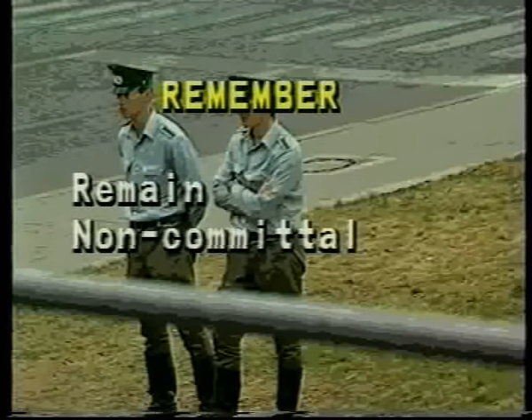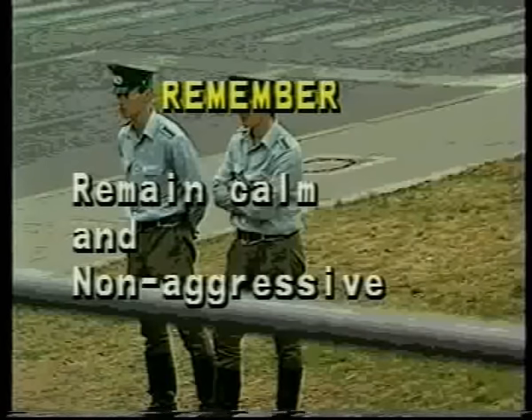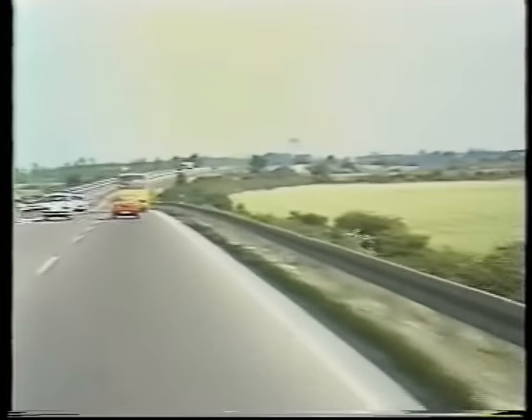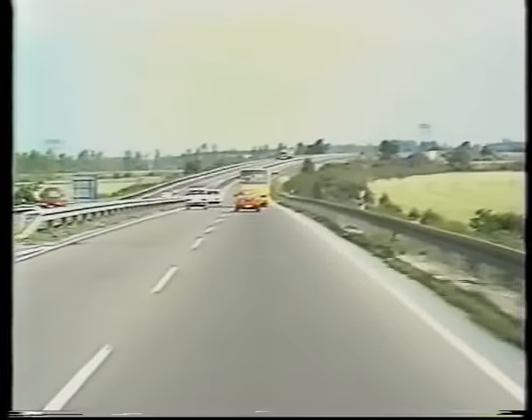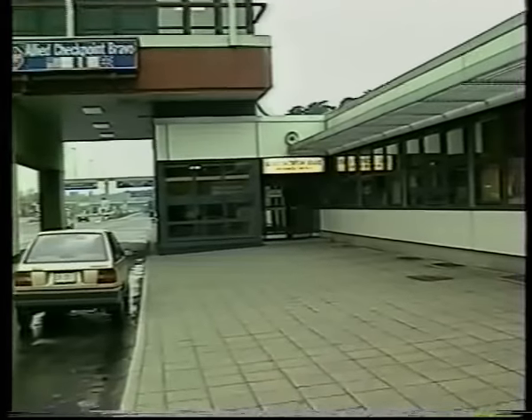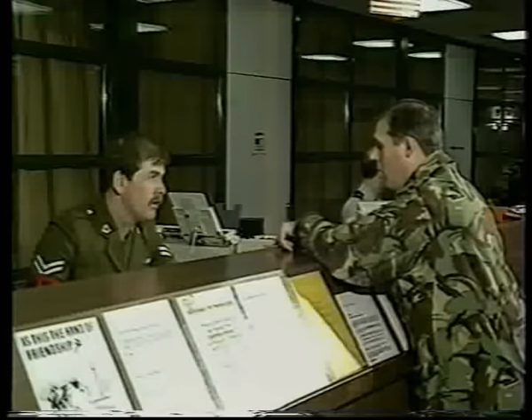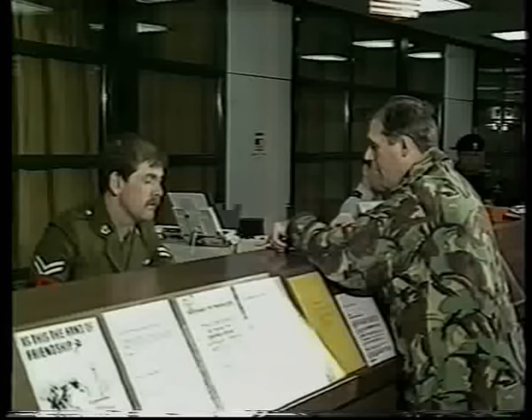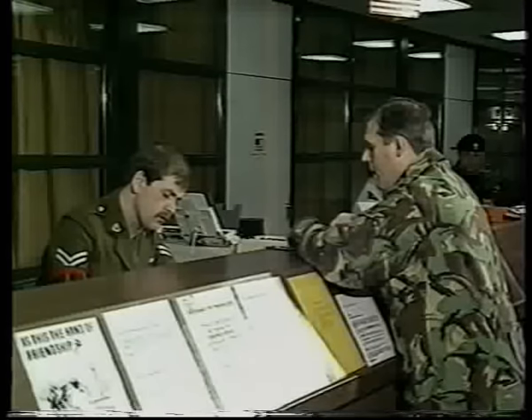Remain non-committal throughout and do not agree to anything. Do not become overly nervous or aggressive. Once it is realized that you are not responding, you'll be left alone. Remember, you only attract attention to yourself by speaking in Russian to the Soviet checkpoint personnel, so don't do it. If you are approached at all during your journey, you must report the incident to the RMP Checkpoint NCO and complete the short form provided. Be assured your journey will not be delayed in any way. If you're in doubt, ask the RMP Checkpoint NCO for assistance. Please, help us to help you.